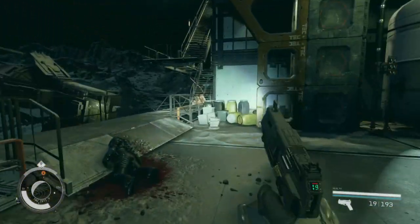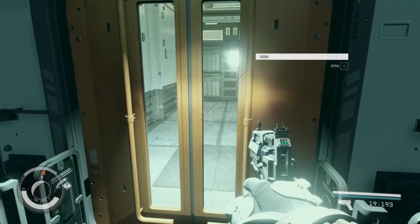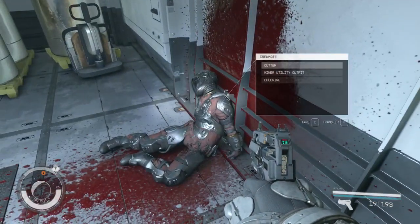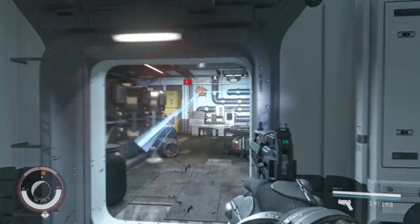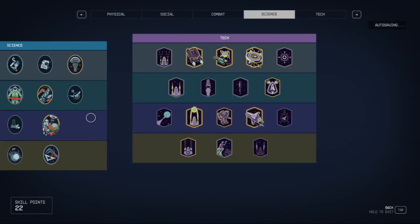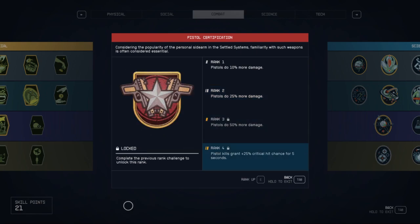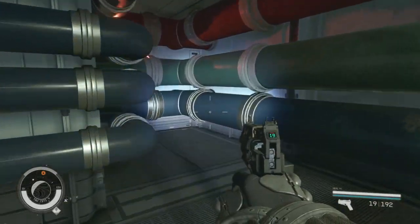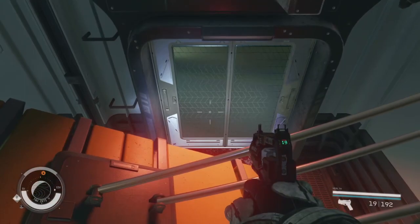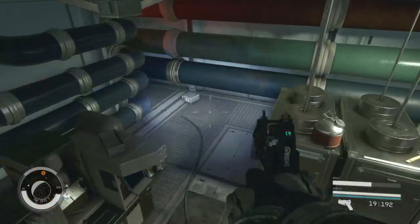We're going to go further up but clear it room by room. Pistols leveled up to the next rank, let's go ahead and unlock it. Normally you have to level up to have skill points for these, but I leveled up so much that I had a bunch of them banked. Can't get under there. Can't open that door - unfortunate, nothing in here. Oh wait, there is something!